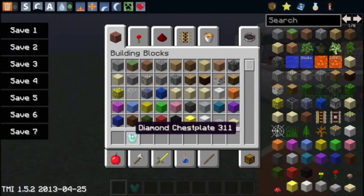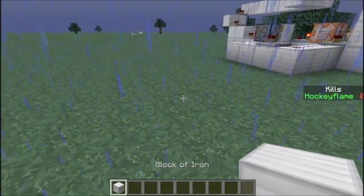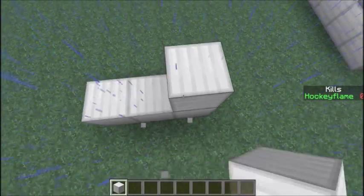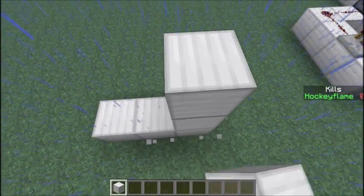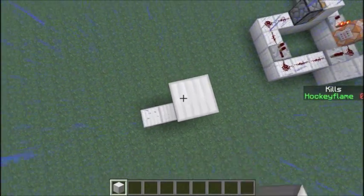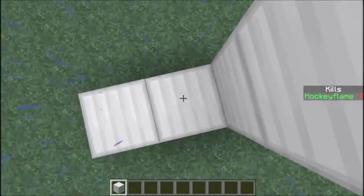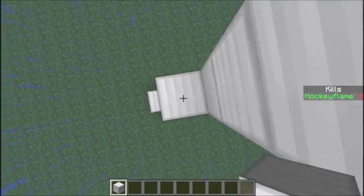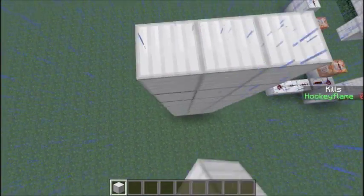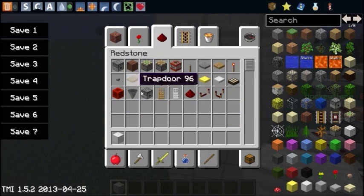So we're just going to make it over here. You can make it however big, decorative, whatever. Just start off by doing three wide and build eight — actually nine — tall. One, two, three, four, five, six, seven, eight, nine. Because when you're in adventure mode, by jumping, the highest you can reach is eight blocks. So the dropper has to be up there so you can't steal it.